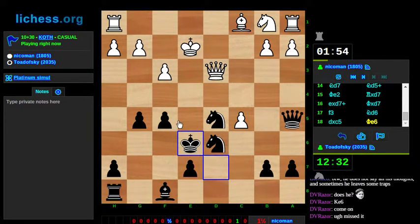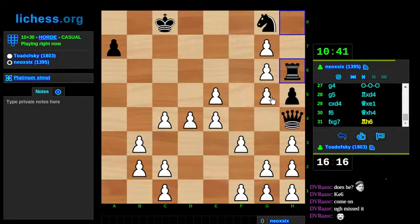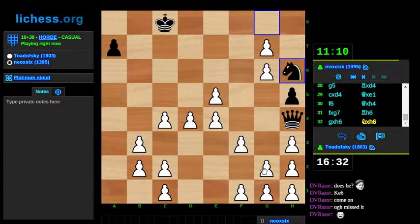And now I look up and I see that dvrazor is also suggesting king e6. You know, it's great how I can win these games on my own. Okay, so that did kind of sort of occur to me last move but I didn't think it through. I have to take the rook, don't I? Yeah, that rook's too powerful for me to let it stay there. Okay, so now I have to find a way to get my f-pawn forward.